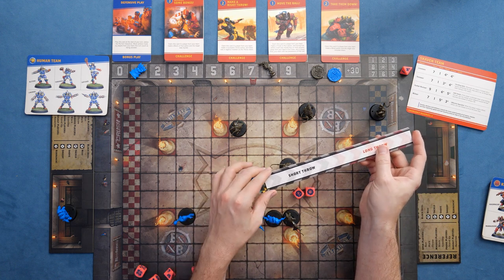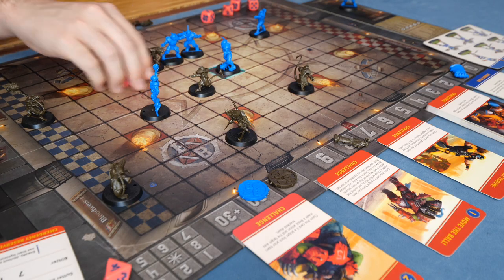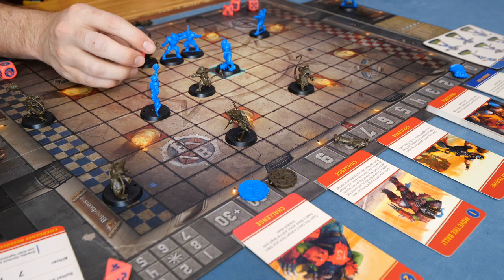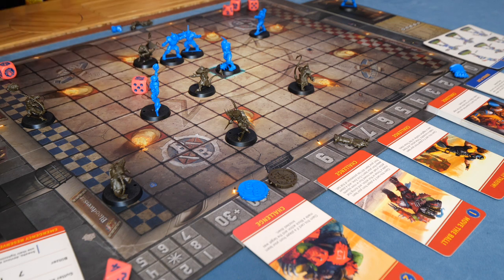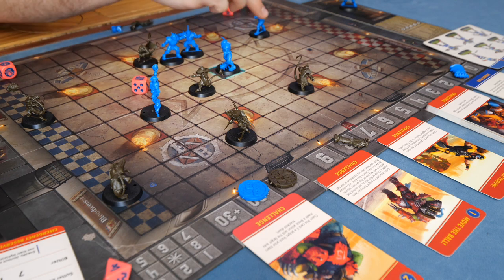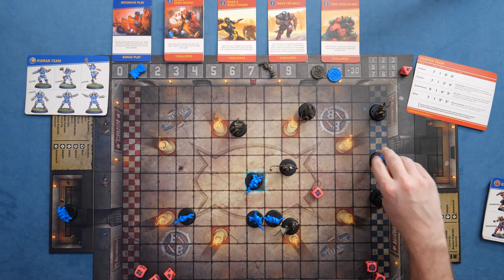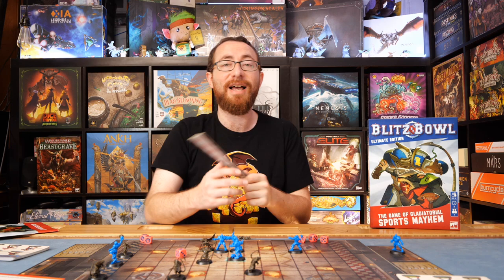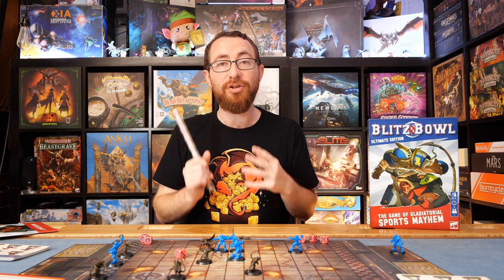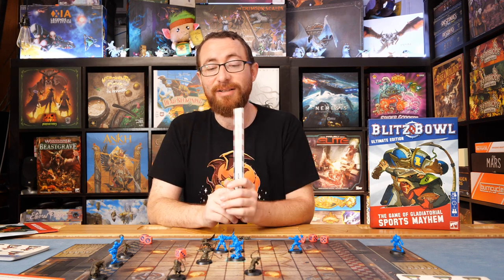So you take the throw marker, decide if you're doing a short or long throw, modify for players in the middle, roll your throw dice based on your stat, and potentially play cards. If you succeed that roll, pass the ball to your teammate — that's your second action. You moved, you threw the ball to your teammate, and then they can charge into the end zone for a touchdown and four points. That would be a classic turn in Blitzball as you figure out how to take advantage of the board state.